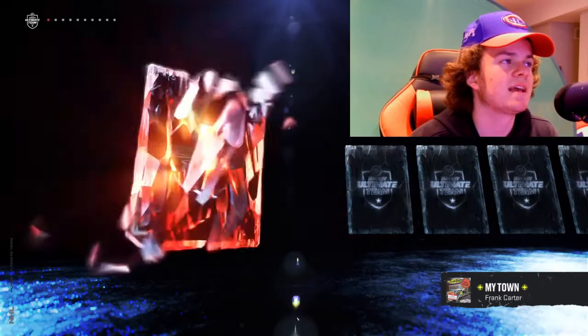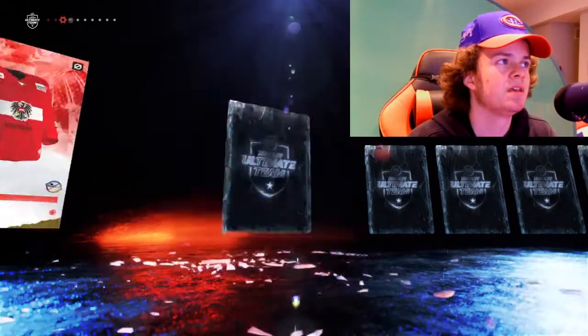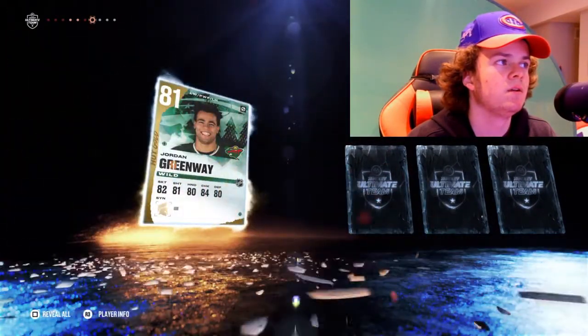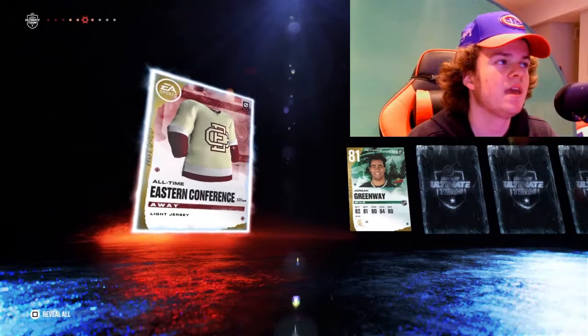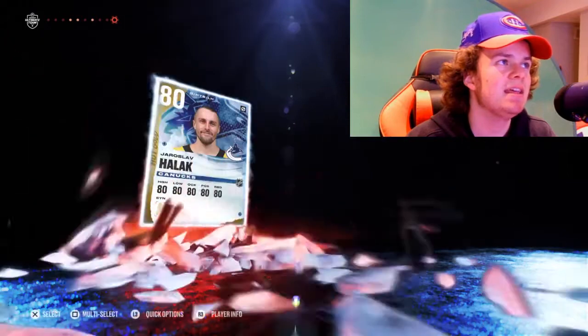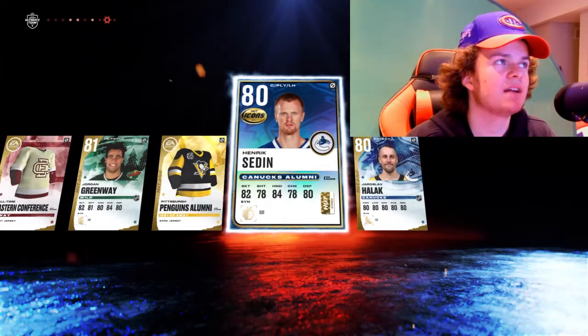Heading into the second Elite pack. We have a number 97, a Jets jersey. 81, 81. We get a jersey there. We got Greenway, we got a Penguins jersey, we got Sedin — 80. Just an icons card.